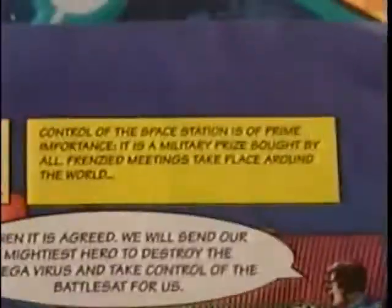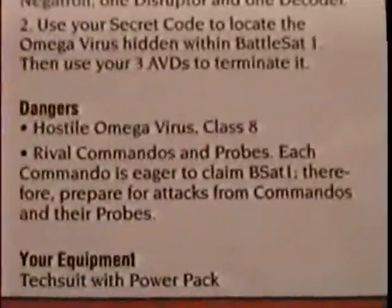The story behind the game is that the Omega Virus is a sentient artificial intelligence that took over the Battlesat 1 space station. Each player represents a different country who wants to claim the satellite for themselves. This is why you are attacking the Omega Virus as well as the other commandos, or the other players.